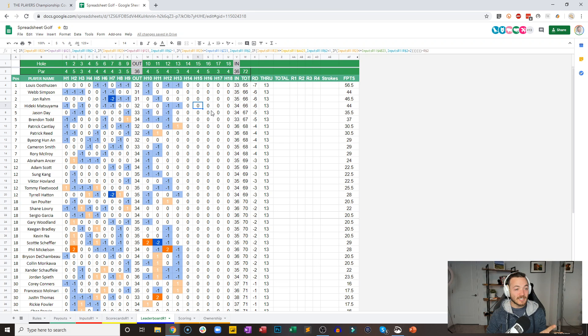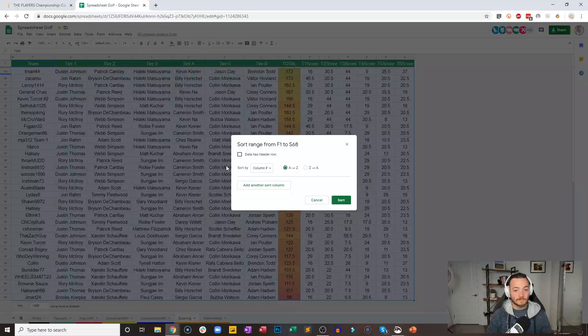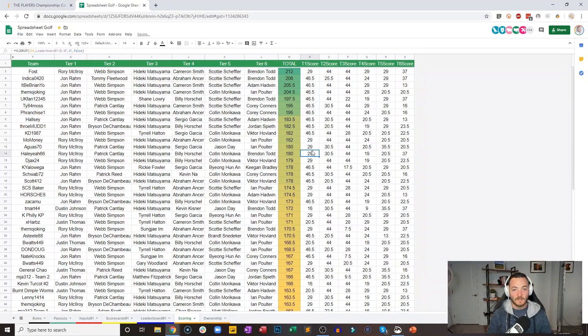Let's do a scoring update and see how we are looking. Faust, my main man Faust, back in the lead. Indica 420 is in second. It Be Brian Yo in third. The Mojo King in fourth. UK fan one two three four five rounding out the top five.